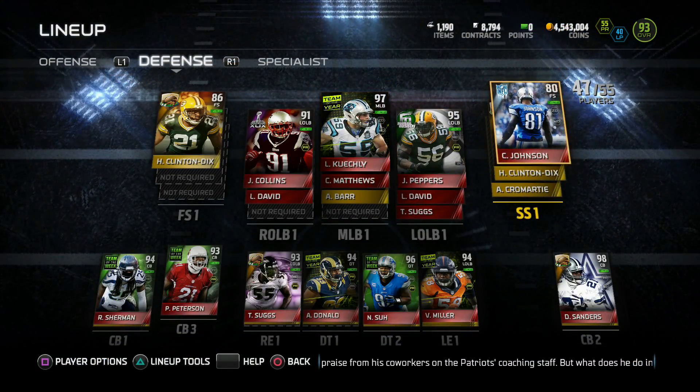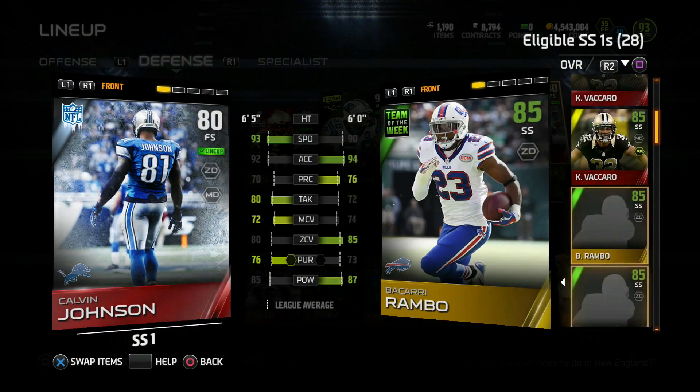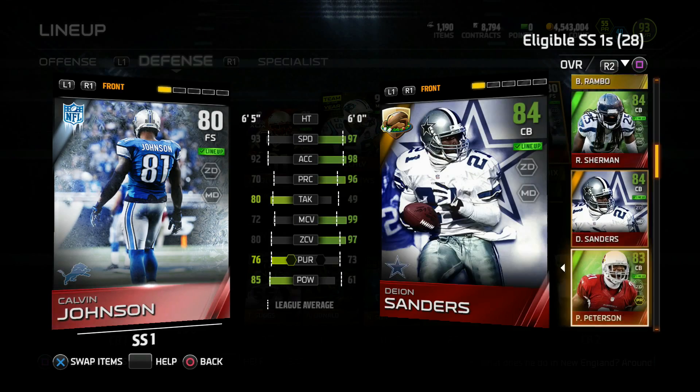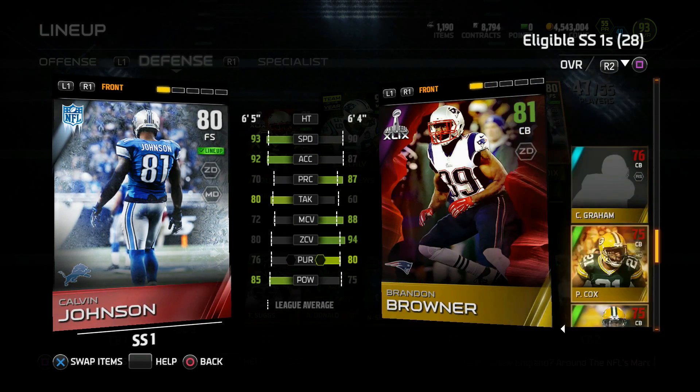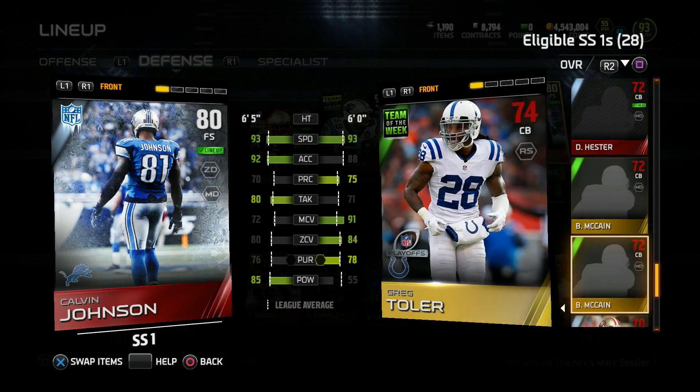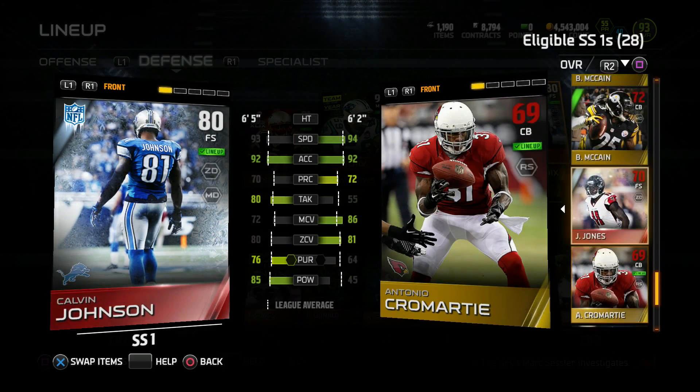So right guys, there we have it — legend packs, rough as always. Walter Payton and Troy Polamalu sets are finally live, and Walter Payton has a trial edition so you can try him out if you can't outright buy him, which is pretty sweet. I think that'll do it — I hope you guys enjoyed this video. Gameplay will be out later today, I'll see you guys in the next one. Peace.